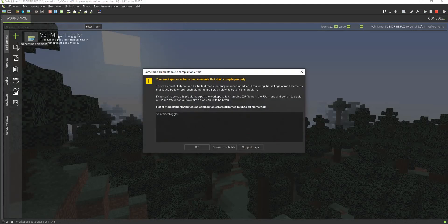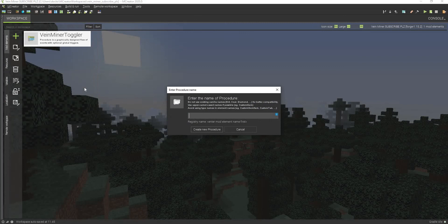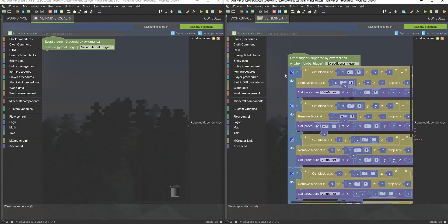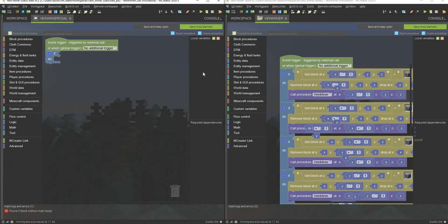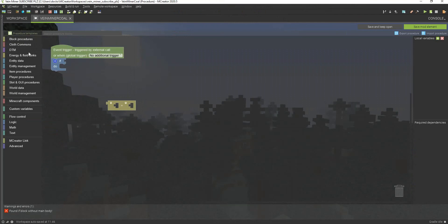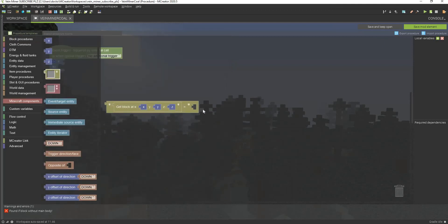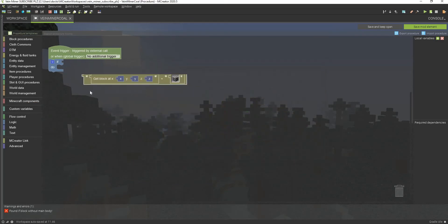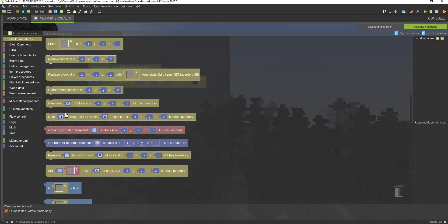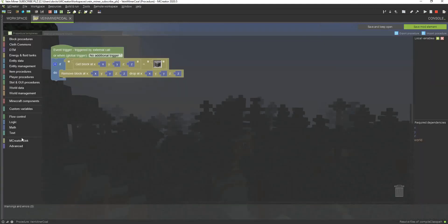Now we have our variable in place, so now it's time for all the complicated procedure work. We're going to make a new procedure and call it veinminercall. We're going to get the if block, then go to get block. We need to get the block-equals block for blocks, then get the block for get block, and get the procedure block for the block input — selecting coal for this. Then we drag it down to our if statement.